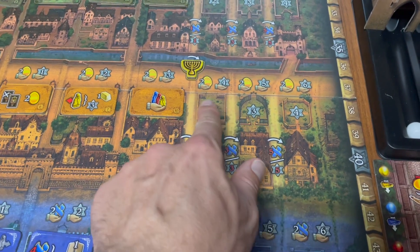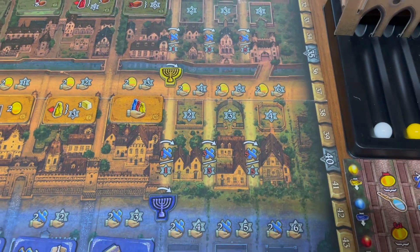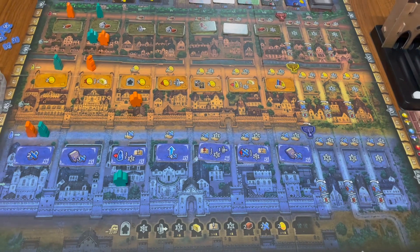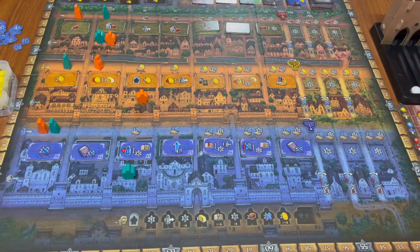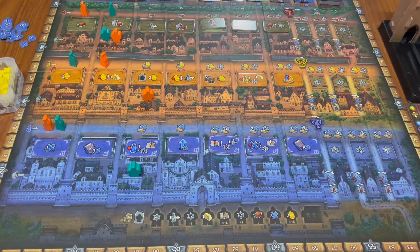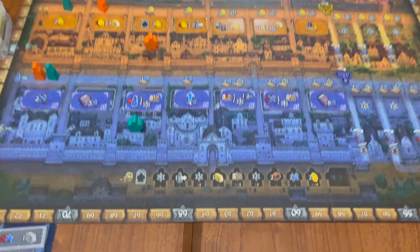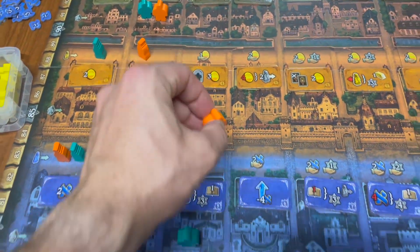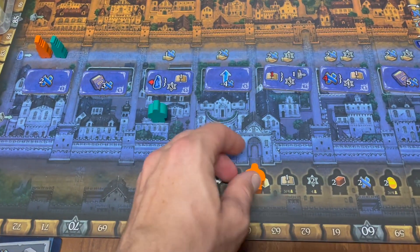If your Golems are at the end of the track and you cannot move, you pay five victory points for every movement point you can't perform. A big part of this game is managing your Golems and preventing them from going too far. Fortunately, there is a Golem Graveyard that you can use to destroy your Golems and even collect bonuses.